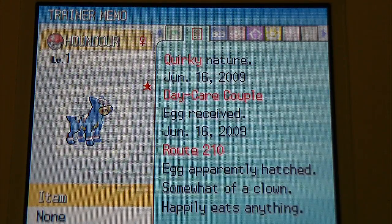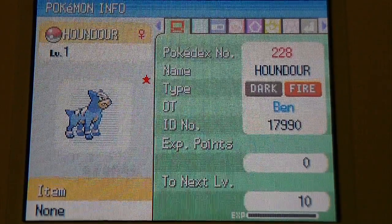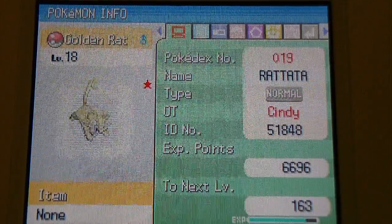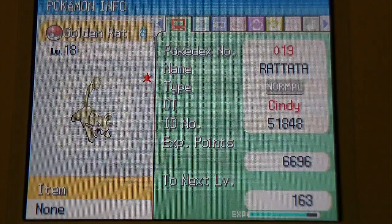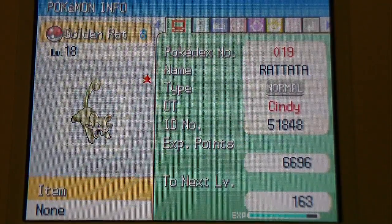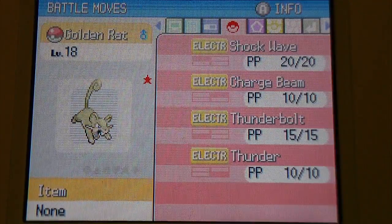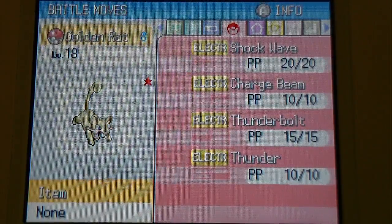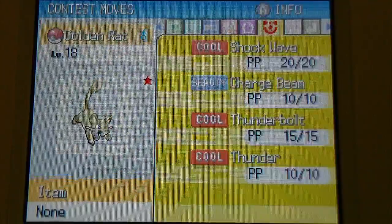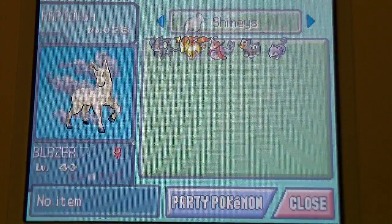I also tried the Masuda Method for a Spiritomb and I still have about a hundred odd Spiritombs. I got so fed up with it and just turned it off. The last one is something my friend gave me — he named it Golden Rat, and his channel link is in the description. I taught it Thunder and other electric moves, because Raticate can learn electric moves, which is quite odd. It's got no ribbons.